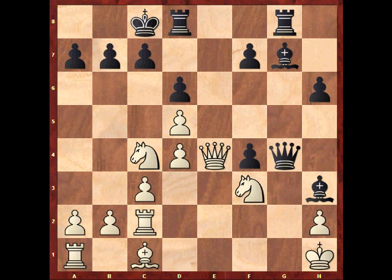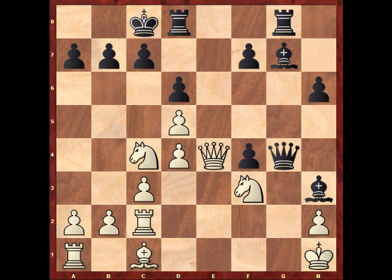Queen takes. And now we have a beautiful move — try if you can find it. I'll continue in 5, 4, 3, 2, 1. Pruess played the very beautiful move: Bishop takes d4, threatening checkmate on g1 for a queen sacrifice. And perhaps this move looks really strange, because the pawn on c3, the queen on e4, and the knight on f3 all can take the bishop. But let's see what happens.